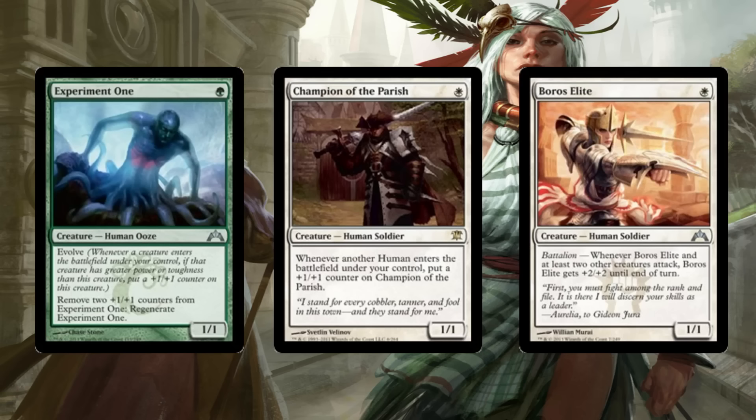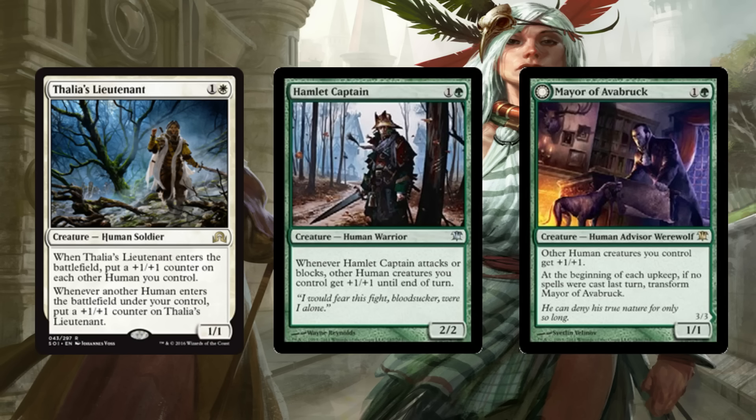So we're going to play Humans, or at least we're going to try it. We're playing Experiment One, Champion of the Parish, and Boros Elite — these are all basically going to be 1-mana 3/3s at least. Experiment One and Champion of the Parish are easily going to get way bigger than that. You just play any of these on turn 1, and then we've got Burning Tree and Hidden Herbalist, along with Thalia's Lieutenant, Hamlet Captain, and Mayor of Avabruck. So you basically have a bunch of 1-mana 3/3s, 1-mana 4/4s, and zero-mana 3/3s, and then a bunch of Anthems.